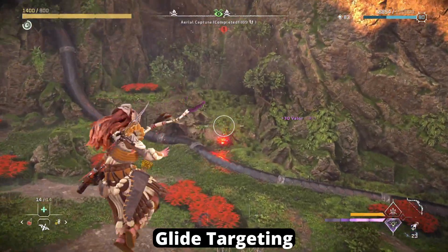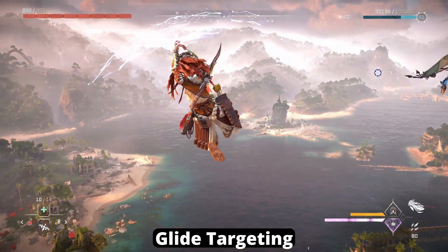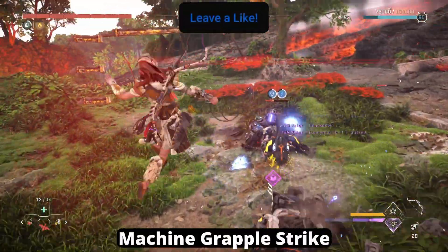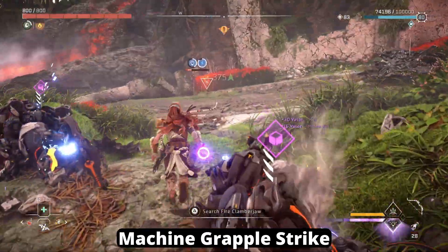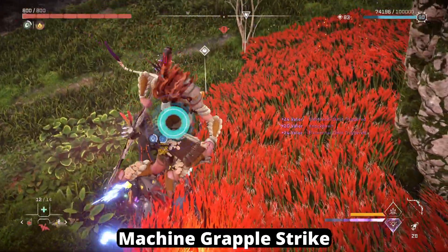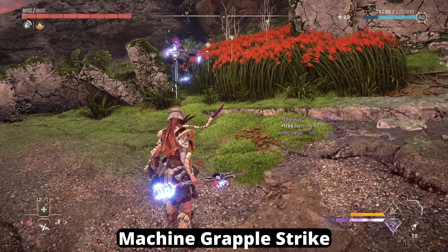Here comes the Hunter skill tree. We have Glide Targeting, which will slow down time and quickdraw your weapon when you aim while gliding. When you unlock the Specter Gauntlet weapon, you will also be able to fire it while actively gliding. Probably the skill most people will use is the Machine Grapple Strike. When a machine is knocked down, get in range and press X, and you will attach to it with your Polecaster. You then tap R1 when the prompt appears, and you will energize the target for a Resonator Blast. It's extremely quick and easy to do mid-combat.